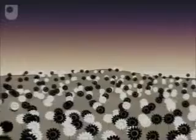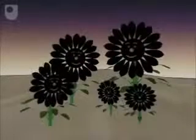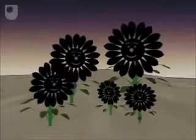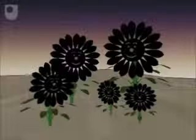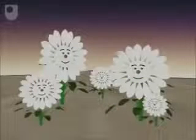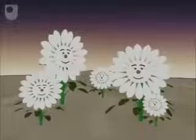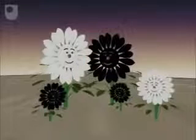22.5 Celsius is the optimum growth temperature for both black and white daisies. The black daisies work with the sun and warm the planet — we call this positive feedback. White daisies work against the sun and cool the planet — we call this negative feedback. In Daisy world, we're concerned with the combined effects of both positive and negative feedback.